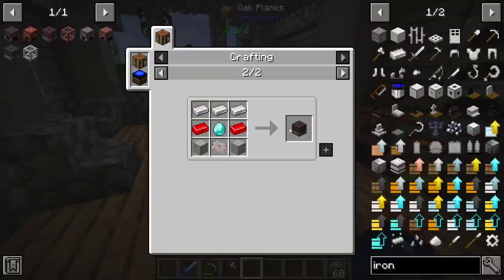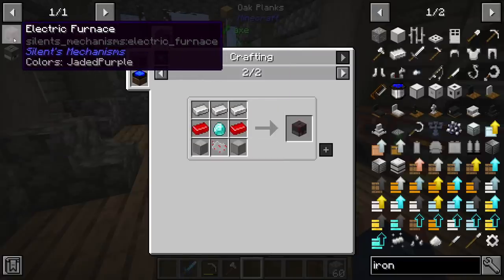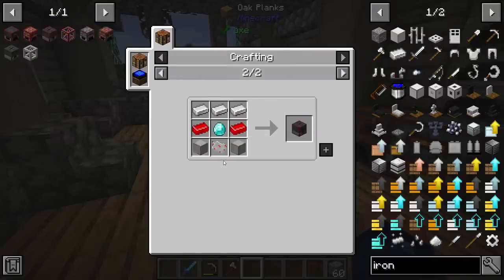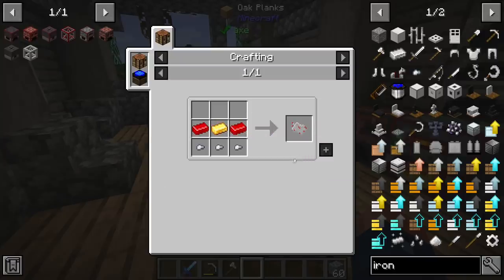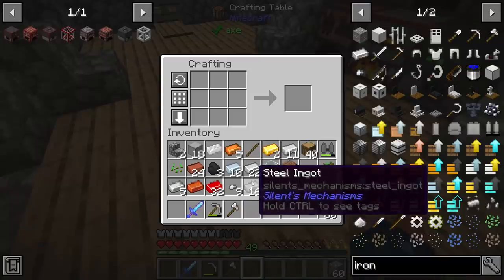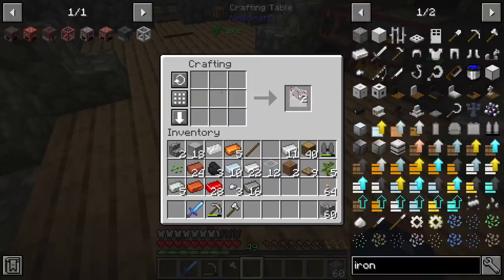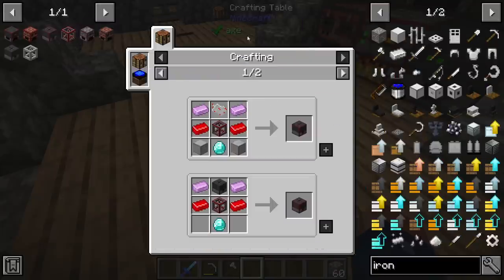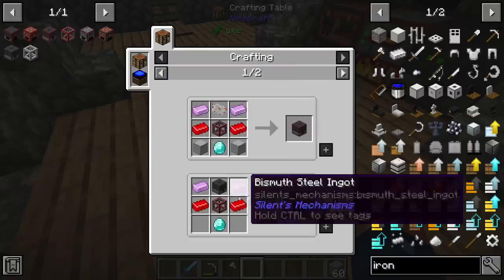The two things I really want to make right now are the fully upgraded crusher and the electric furnace. This will allow us to set up automation and get our ore processed as we go mining. We're going to need circuit boards, and that's where the redstone alloy comes in handy. We need two of them - one for each machine.